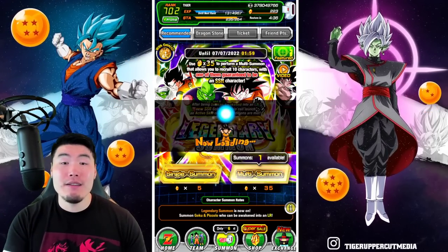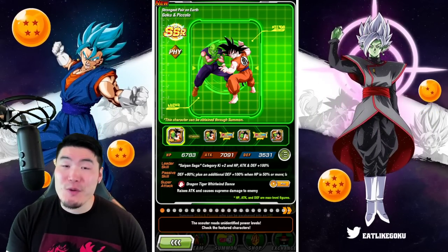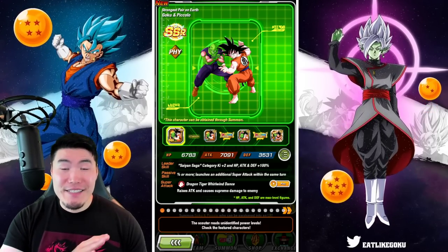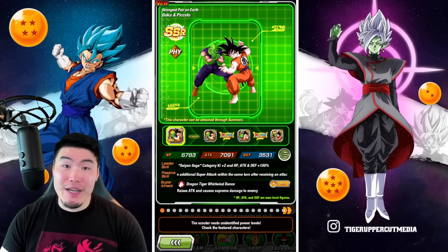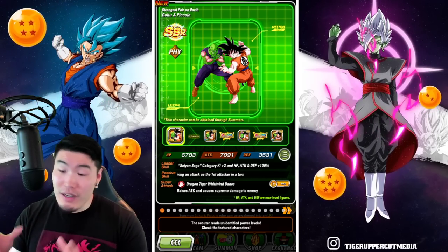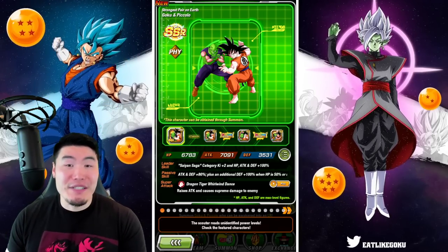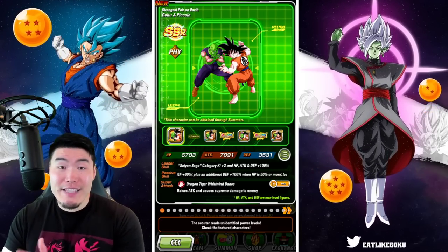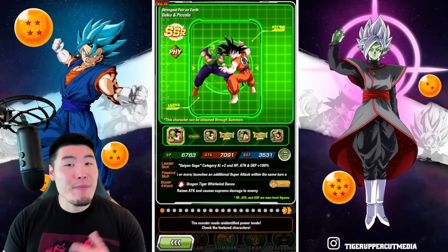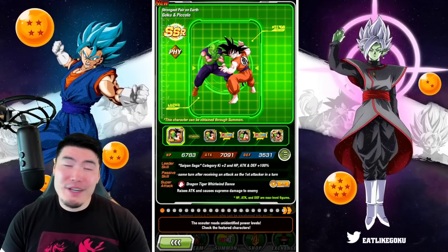As I've said multiple times in the past, if you don't badly want this new unit, then it's a very good idea to completely skip this banner. Because the 7th anniversary is right there — we are literally less than 3 weeks away, so it's smart to save as many stones as possible. But as far as trap banners go, which this one definitely is, it's pretty interesting.